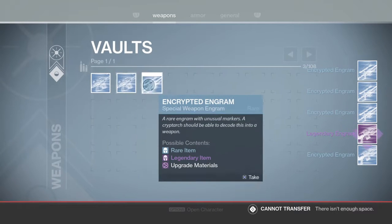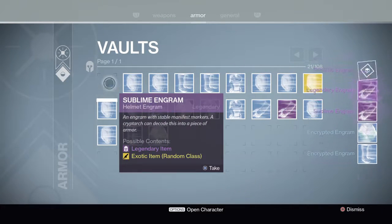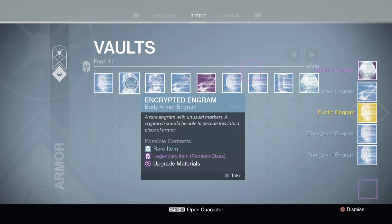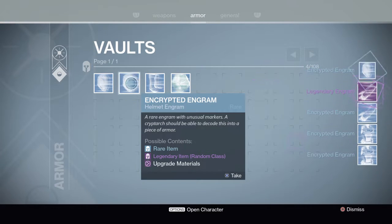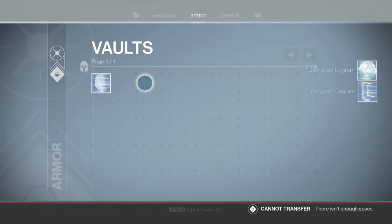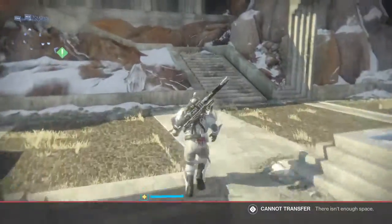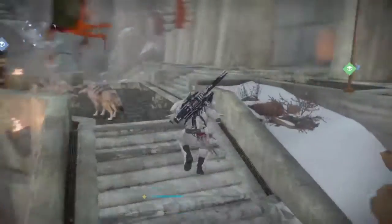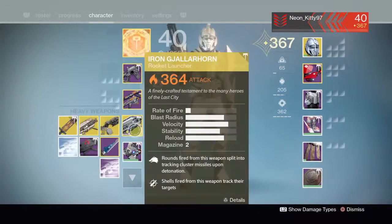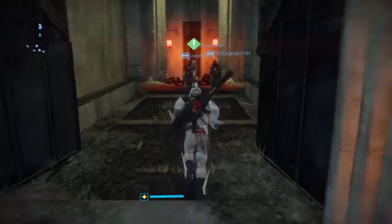We are currently full on heavy and special, so we're going to go ahead and grab all of this. Yes, there's a lot of blues. Blues can drop up to 365, which is the max. Blues are really helpful, so if you have blue engrams, use them wisely. The first thing you're going to want to do is make sure you have your highest gear on — make sure you're capped out as high as you can. Then we're going to go to the Cryptarch.